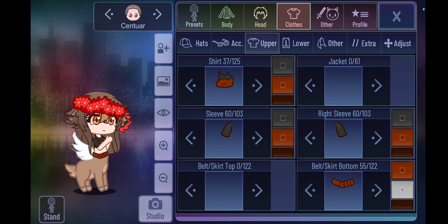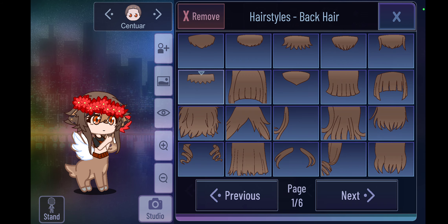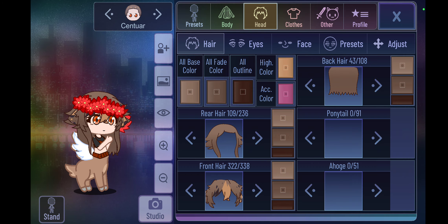I gave her a short shirt and a belt that matched the deer body and the sleeves. The reason her hair is long is because if I had short hair you'd be able to see that deer face, and that's not really ideal. She has her little ears on the side of her head, and this is basically our centaur.